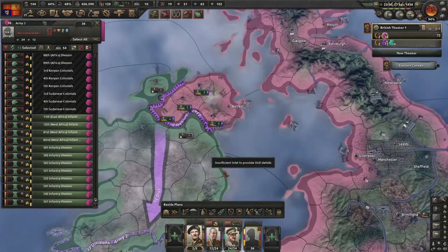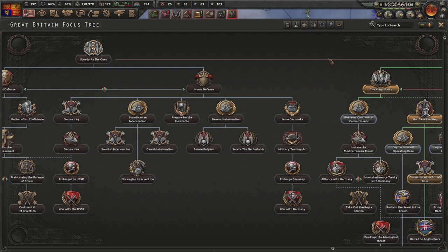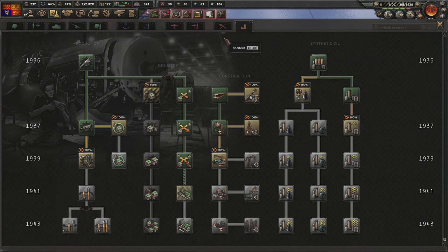Progressing down the monarchist path - going for Reassess the Colonial Commitments because this removes the War to End All Wars which reduces manpower massively. Now we can go for the boost for Dispersing 4 and 5. Also going for Isolate Mediterranean Threat which means Italy leaves the Axis.